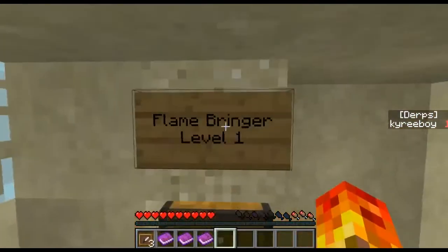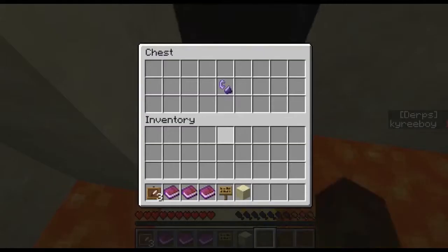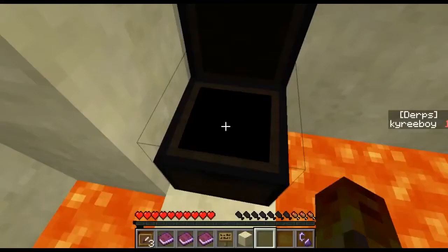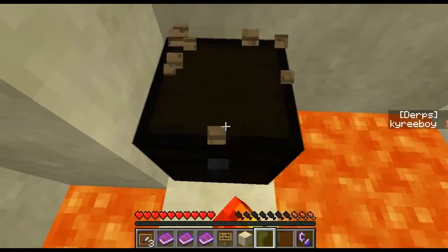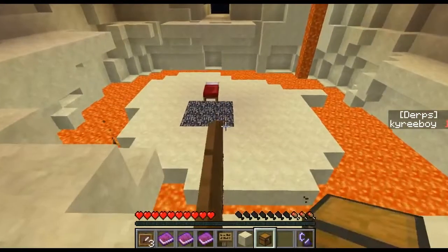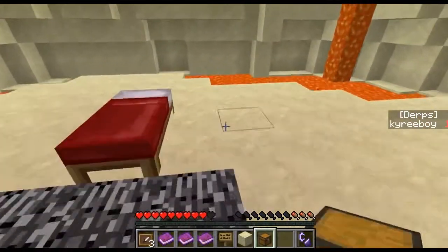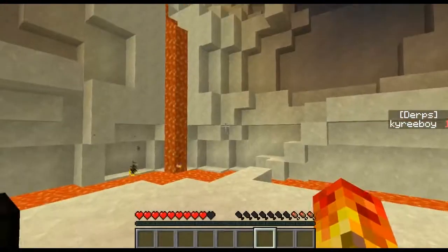What is it? Flambringer, level one. I'm going to grab it. So as I was saying, I'm going to attempt to grab the chest. Alright, you go do that. I'm going to get a bearing on our surroundings. I see some sand, some lava, a bit more sand, some more lava. Over there I see some lava, and I see that. Remember that lava I told you about?